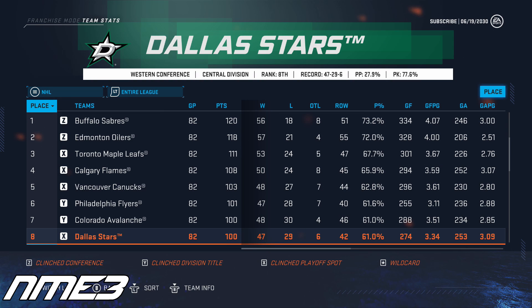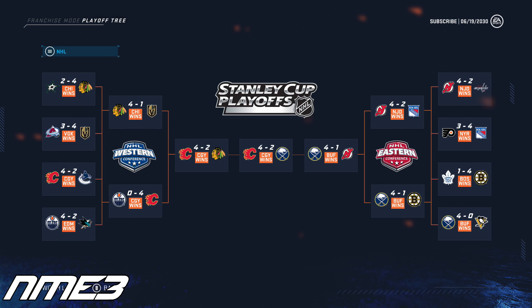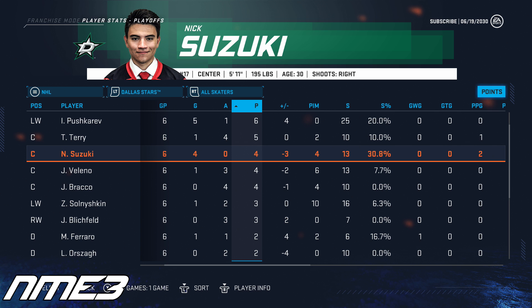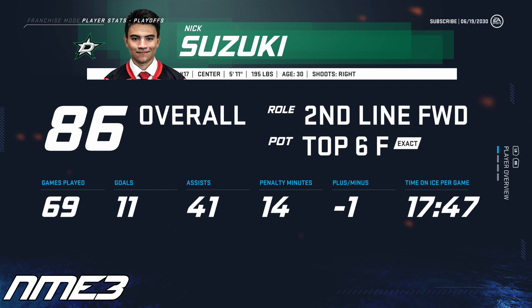Year 11 sees Dallas finishing 8th in the NHL after a very strong regular season. Despite this great season, the playoffs were a different story as they were upset in the first round by the Chicago Blackhawks in 6 games after having a 2-0 series lead. Nick Suzuki's first season with the Stars was a shortened one as he only played in 69 games, scoring 11 goals and 41 assists for 52 points and in the playoffs scored 4 goals in 6 games. Nick Suzuki stays put at 86 overall.